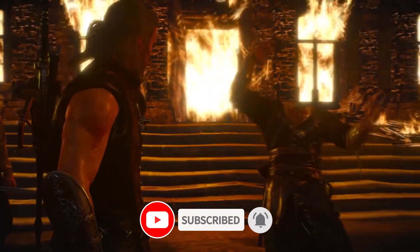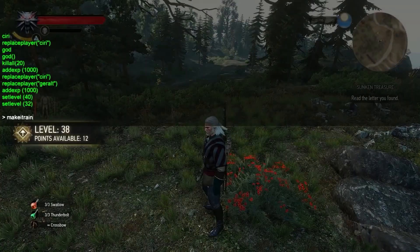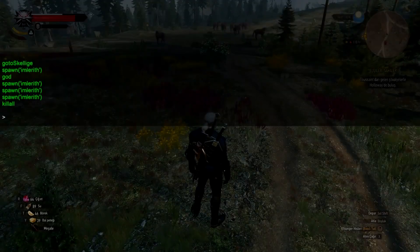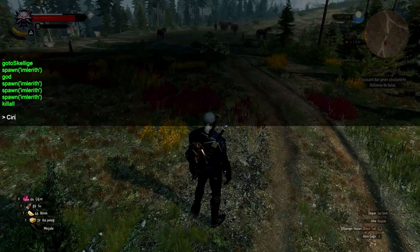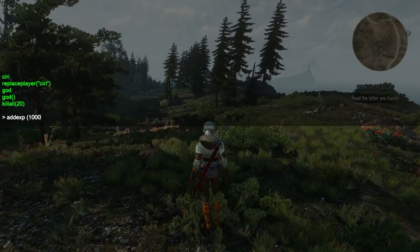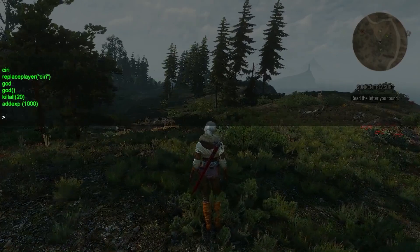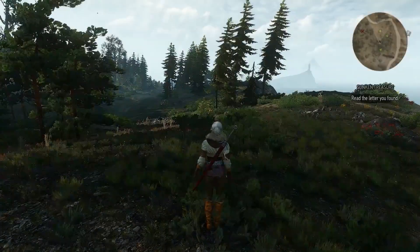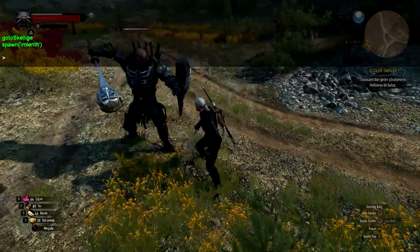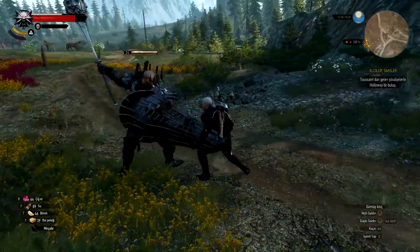Now, for the last mod: Debug Console Enabler V1.32. This mod is the cheater in all of us, and it is pure fun. The debug console is what allows you to alter the game while playing — essentially your cheat code mod. With the console, you can spawn any item, horses, and boats, refill your health, increase your damage, win card games, be permanently drunk — the list goes on. All you need to do is search up a list of The Witcher 3 console commands, and you are set to play God to your Witcher and become the true master of the continent.